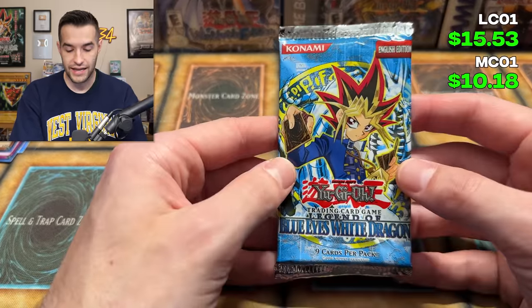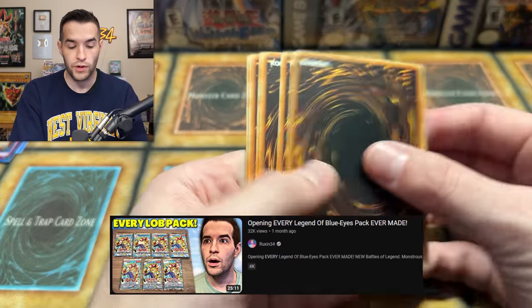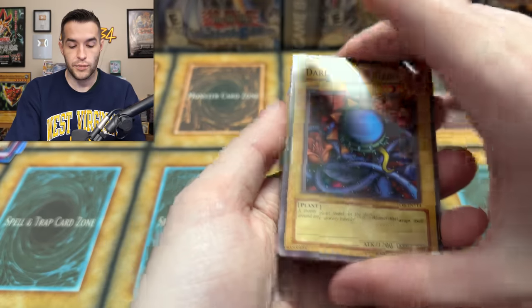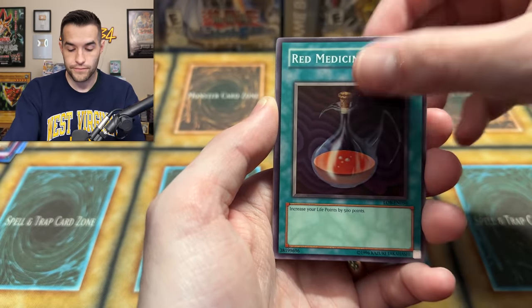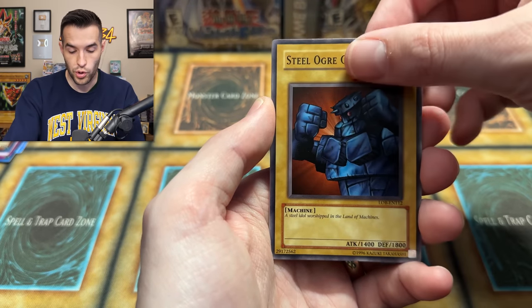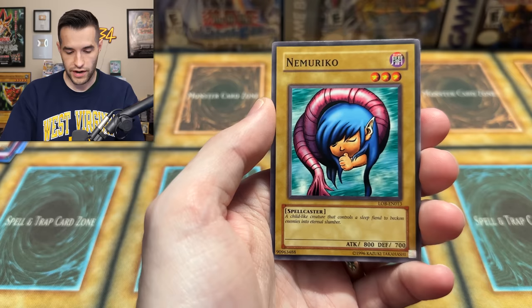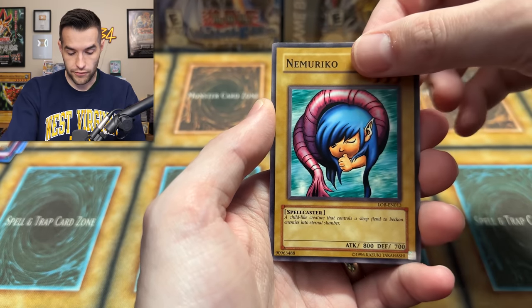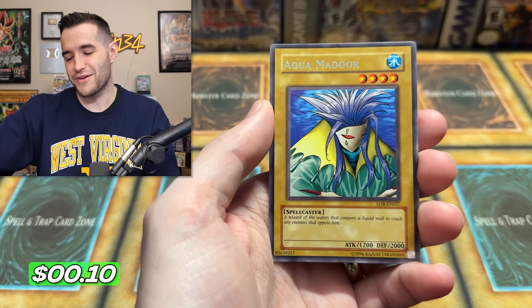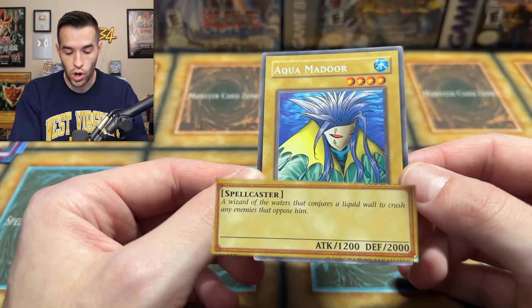Let's see what the Legend of Blue Eyes White Dragon EN version can do in the final pack. Can we get the Blue Eyes? From the pack we pulled: Dark World Thorns, Red Medicine, Kurama, Terra the Terrible, Remove Trap, Steel Ogre Grotto 2, Winged Dragon of Ra, Monster Egg, and finally Aquamador — a wizard of the waters that conjures a liquid wall to crash any enemies that oppose him. So Aquamador ends it with a rare out of Legend of Blue Eyes.